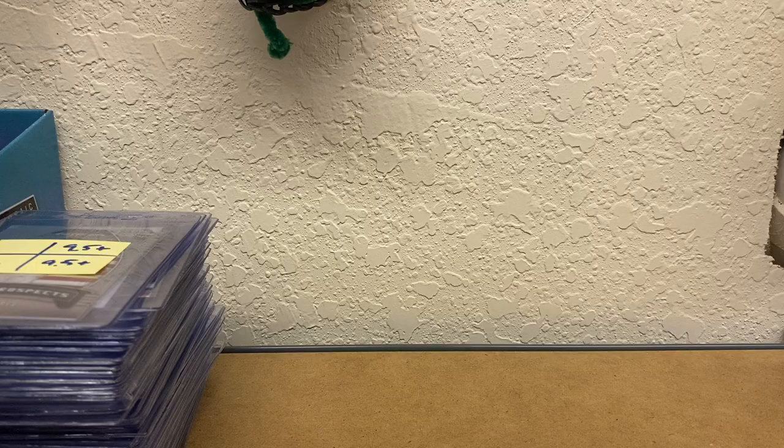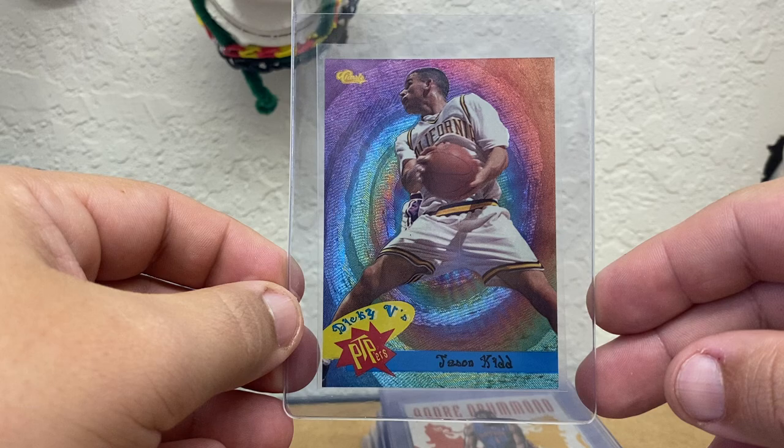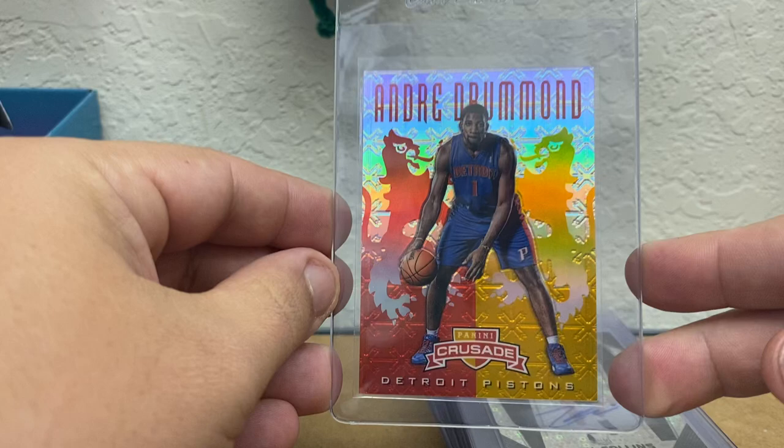Next up is going to be Modern. We have a Bowman Signature Ginobili Autographed Rookie. We have a classic Dickie V's Primetime Players Jason Kidd — just a great-looking card there. Got an Andre Drummond Crusade — I guess this is a silver, numbered in 99. This is his rookie year, although it does not have the rookie card shield on it.